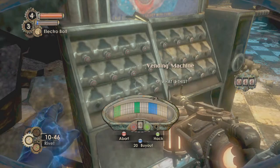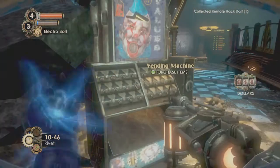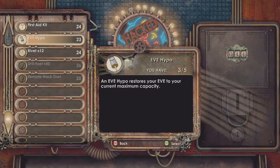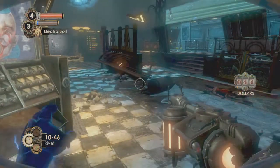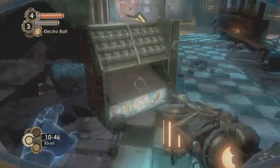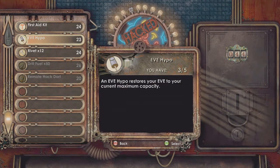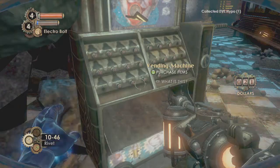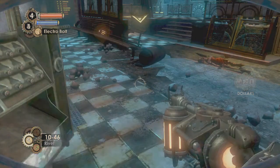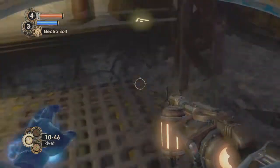I like this hacking minigame — seems easy enough. I still want you to set off the alarm. I'm not going to set off the alarm. Only a real man would do that. Too bad I'm not a real man. Should I refill my EVE and purchase another one? Why not — my EVE is really low. There we go. Remember, now you're poor. Yeah, I'm really poor now.